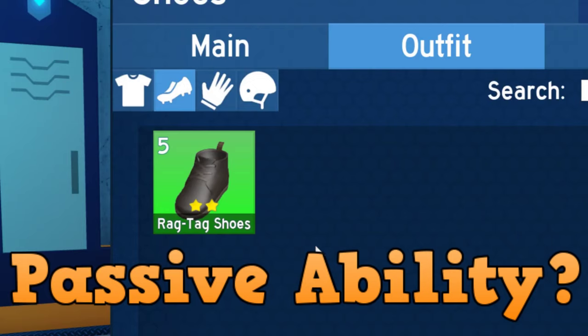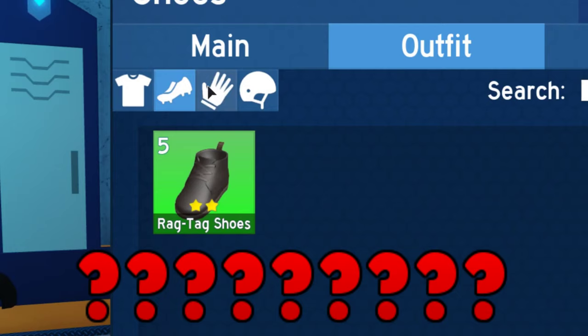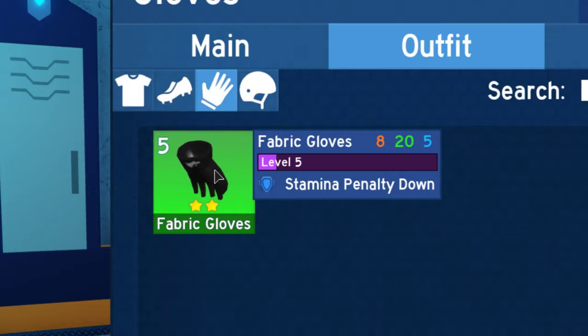What the heck is a passive ability? Like what the heck does a heavy hitter do? Or what the heck does a stamina penalty down do? Well stay tuned and I'll teach you what they mean.